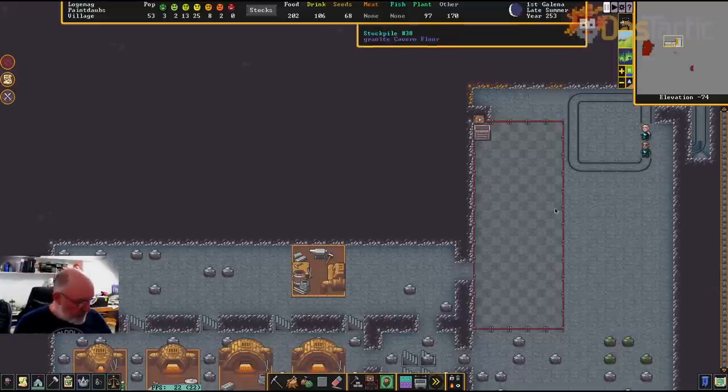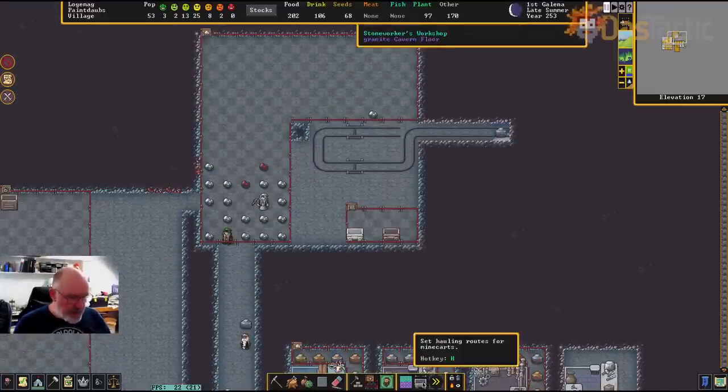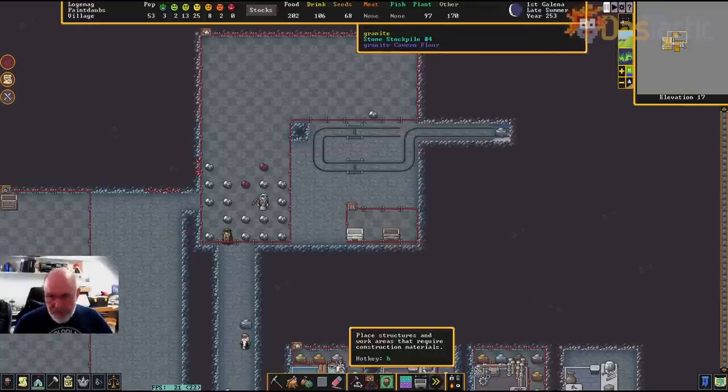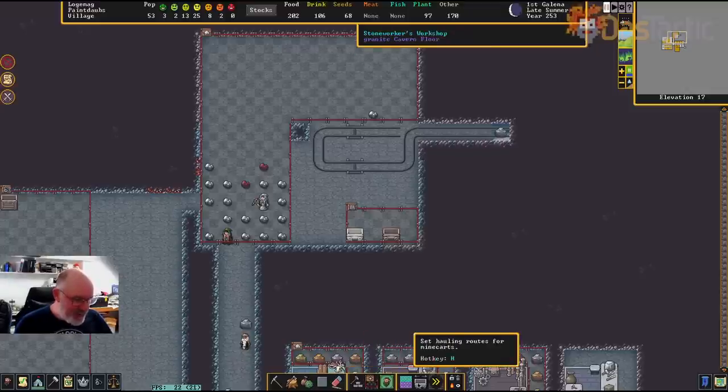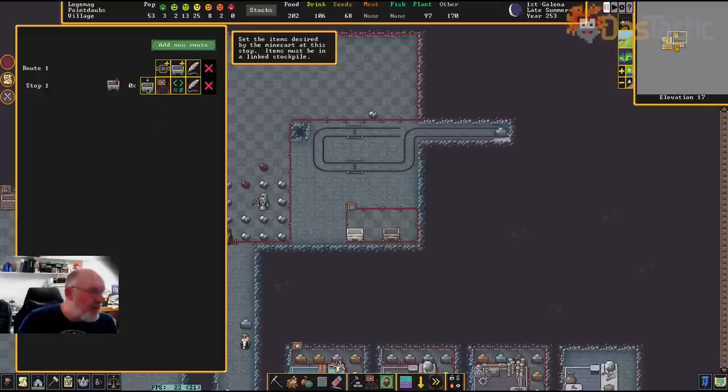Going back up to F3. We don't have any track stops at the bottom yet, but going across into our minecart routes, we can go back into how things are being set up. What we want to do ultimately is get all the metals from this particular stockpile, load them into the minecart, and then send it down when it's full. We have a few extra things to do.